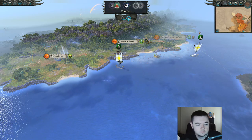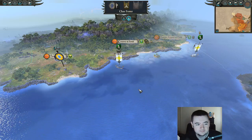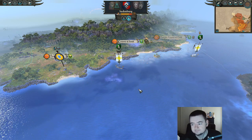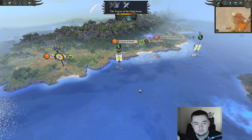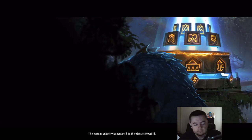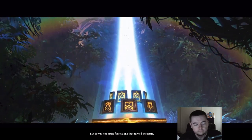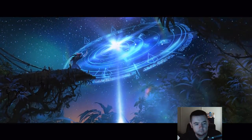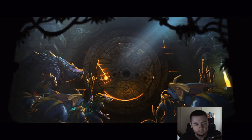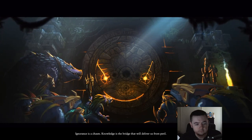That's bad — they're probably going to press past on my lane, which is nice. Oh, I'm good dude — you shouldn't attack them, causing me a lot of trouble. Hopefully they get destroyed so they can confederate with me. The cosmos engine was activated as the plaques foretold — but it was not brute force alone that turned the gears. Knowledge was the spark of ignition. Ignorance is a chasm — knowledge is the bridge that will deliver us from peril.